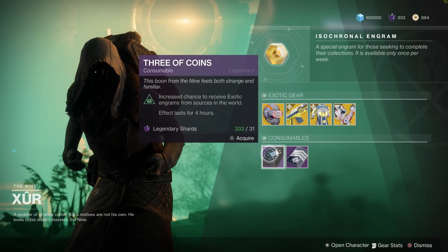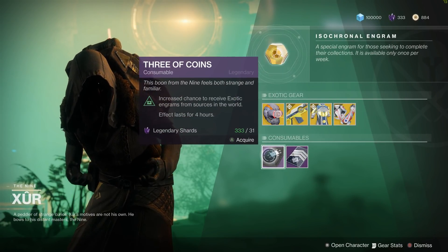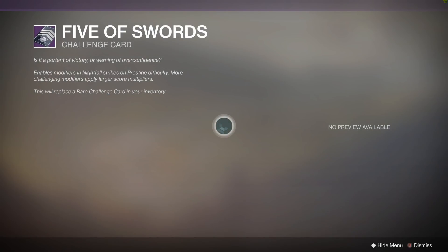Moving on to the consumables, we've got the Three of Coins. You can pop this for an increased chance at getting exotic engrams. The effect lasts for four hours.